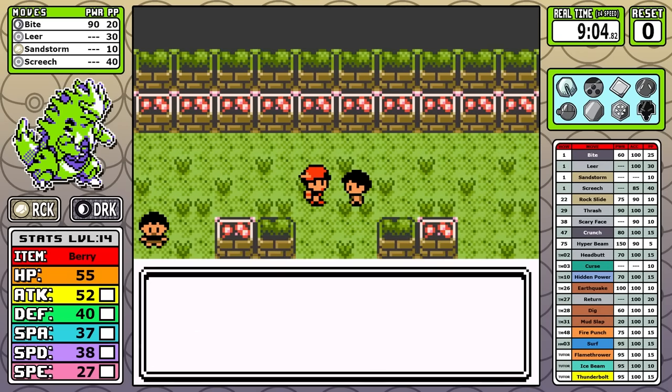Let's take it all the way to Clair for the final badge, and this one is going to be anti-climactic. Even without Ice damage, I can one-shot all of the Dragonairs with one Return. It's worth noting that with the Hard Stone, Rock Slide does a little more damage than Return overall, but since it has less accuracy and less PP, I don't think it's worth it. Kingdra can survive a hit and does a decent amount of super effective damage back, but that's pretty much the whole battle — and just like that, we're pretty much ready to start looking at the Elite Four.